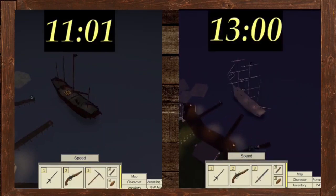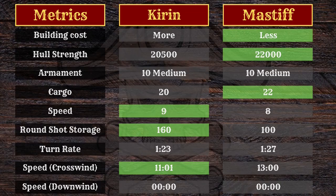And there you have it. It took the Mastiff thirteen minutes, so the Korin is better at crosswind. Which obviously makes sense — the Latin sails the Korin has make the ship better at crosswind sailing. There's not much of a time difference though, just about two minutes.